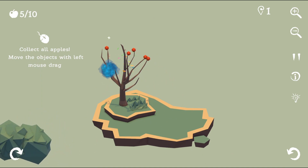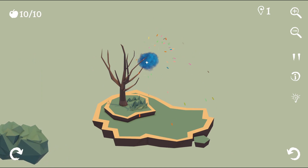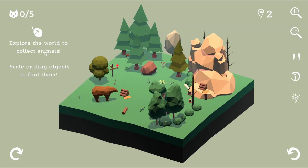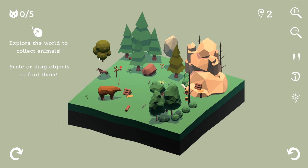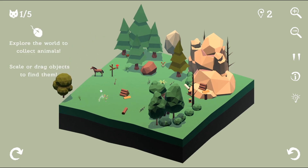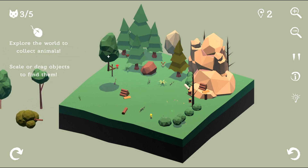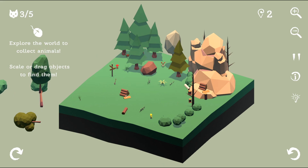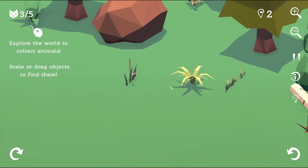I have to find all the apples - interesting! Can I uproot the trees? Explore the world to collect the animals - scale or drag objects to find them. Oh okay, I get it, it's like a hidden puzzle thing where you have to find all the animals. Let me just destroy all of you so I can find things. Try to zoom in!